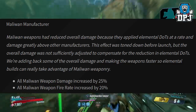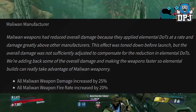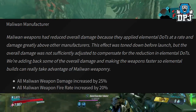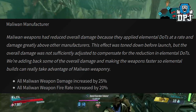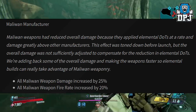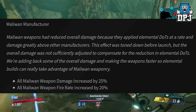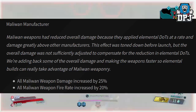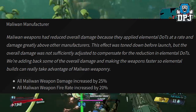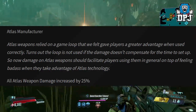Maliwan Manufacturer. Maliwan weapons had reduced overall damage because they applied elemental DoTs at a rate and damage greatly above other manufacturers. This effect was toned down before launch but the overall damage was not sufficiently adjusted to compensate for the reduction in elemental DoTs. We're adding back some of the overall damage and making the weapons faster so elemental builds can really take advantage of Maliwan weaponry. All Maliwan weapon damage increased by 25%, all Maliwan weapon fire rate increased by 20%.